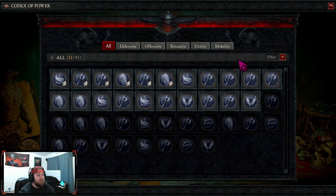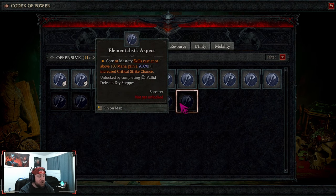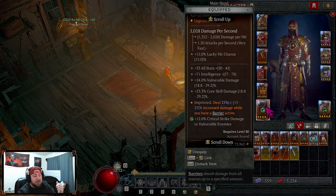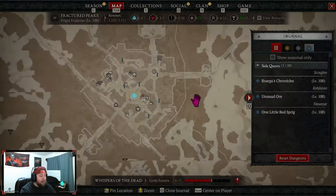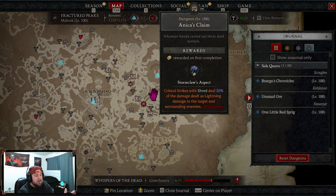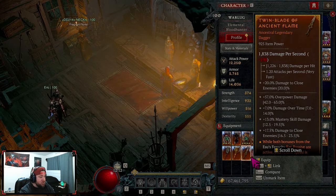Along with your gear comes legendary powers and the Codex of Power. You'll find a bunch of different powers that you can put onto your gear pieces — for example, the Conceited aspect grants 25% increased damage while you have a barrier. A lot of these are found as you go through the story and complete dungeons. Dungeon completions reward you with aspects like the Stormclaw's Aspect. There are around 115 dungeons throughout Sanctuary to accumulate these powers.